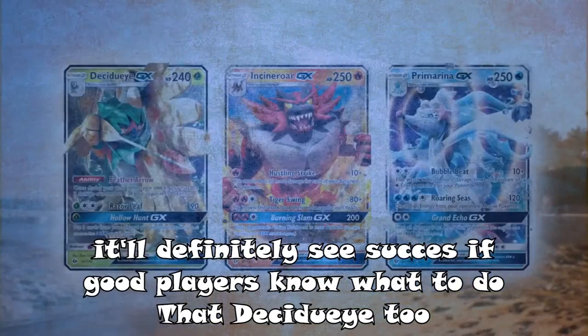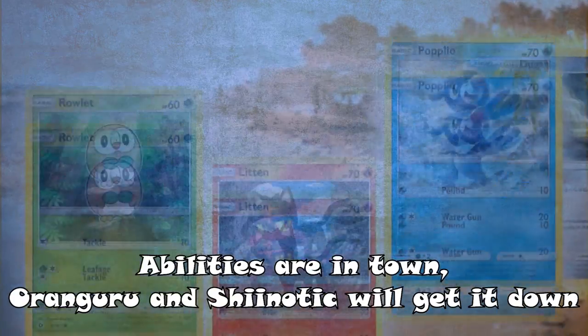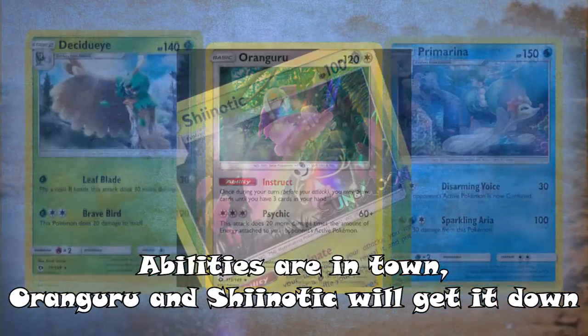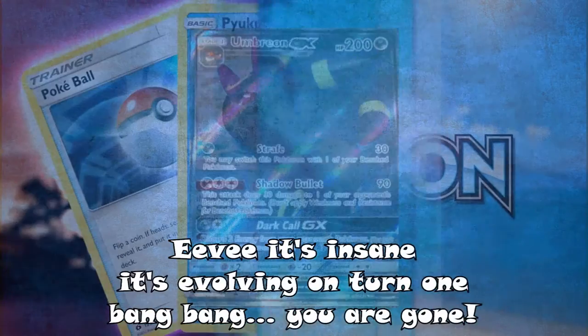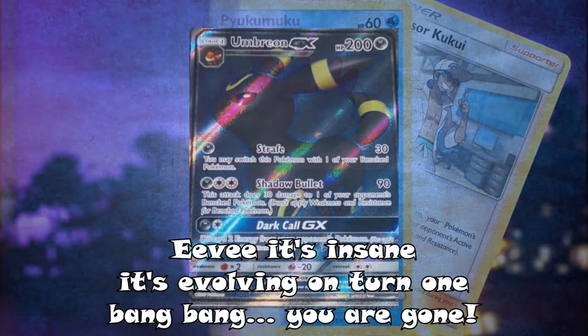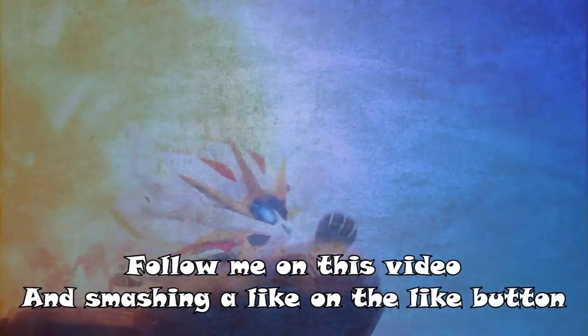Good players know what to do. Sniping them off, you get, you have no clue! Abilities are in town. Oranguru and Shiinotic will get it down. Have some support, but wait, there's more! Incineroar is dangerous, Eevee it's insane, it's evolving on turn one — big bang, you are gone! Aurora with Solgaleo, it's what I say! Follow me on this video and smash a like on the like button now, cause I wanna know what you will play at your next tournament!